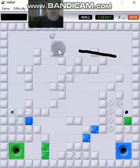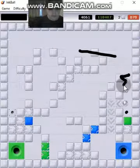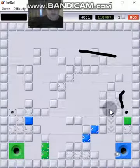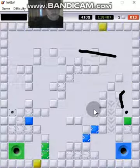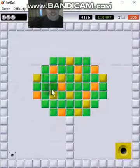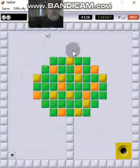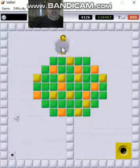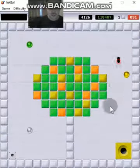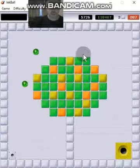I can make it so fast here, like that. On these color squares, they choose colors for the balls — if you hit a color square, it changes your ball to different colors and all kinds of stuff.